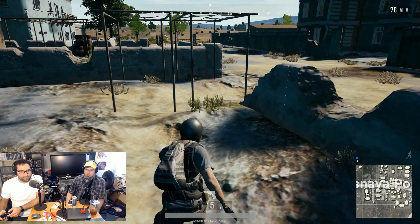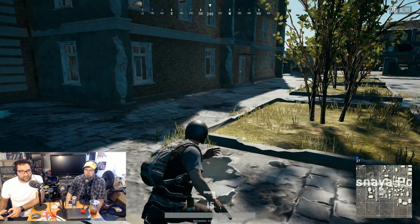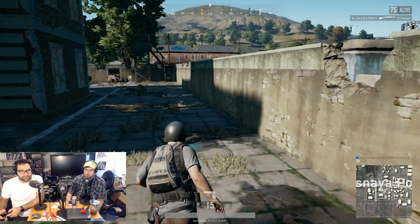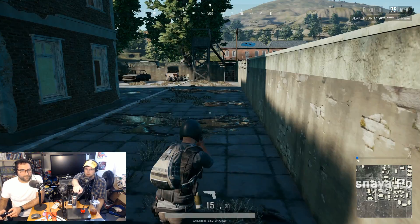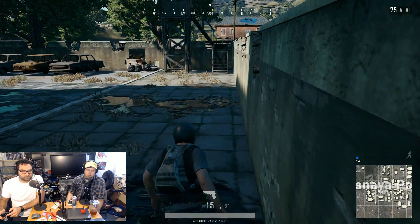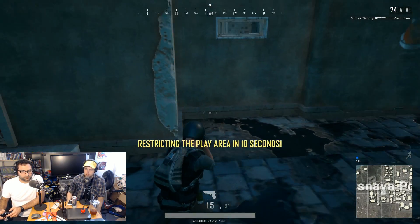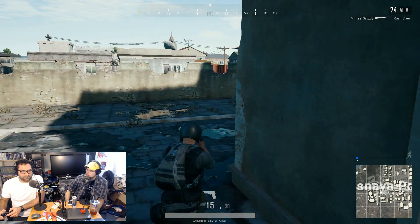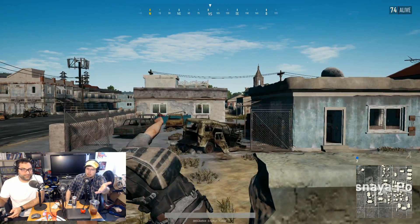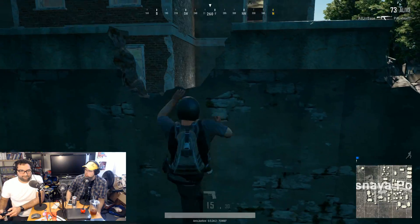I haven't played on Xbox so I can't help with controls. You haven't seen a single person — sometimes it's good to be in the circle. You're about to get bombed. Someone mentions the Xbox version already has vaulting in it — the ability to jump over things — which is a new ability that was just added to PC test servers. They're adding new stuff all the time.